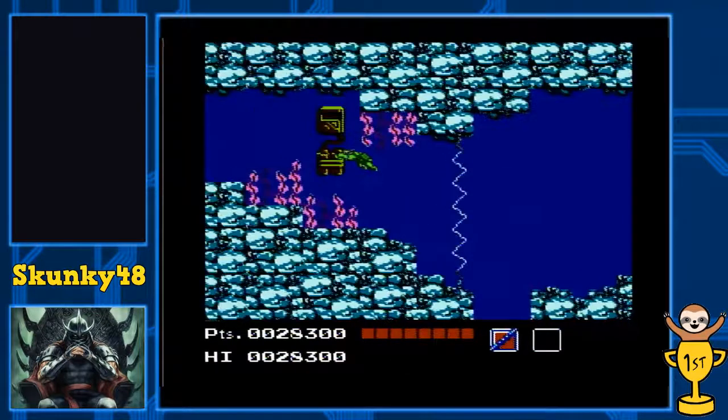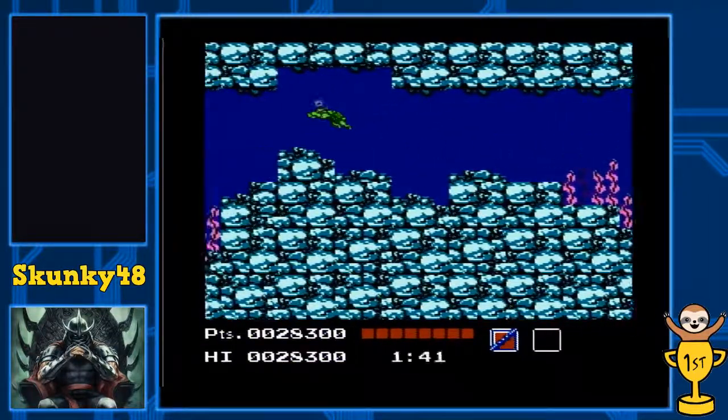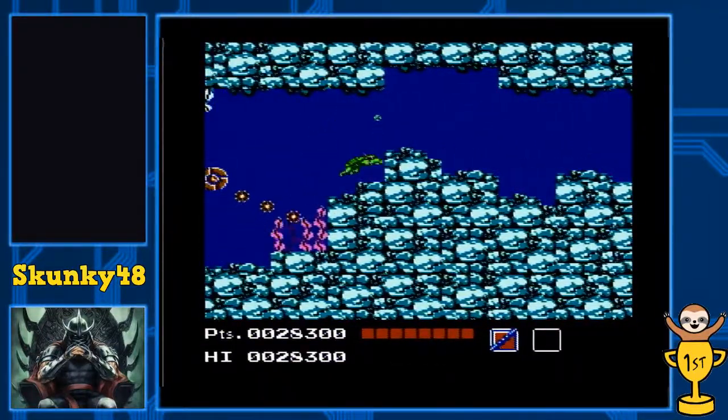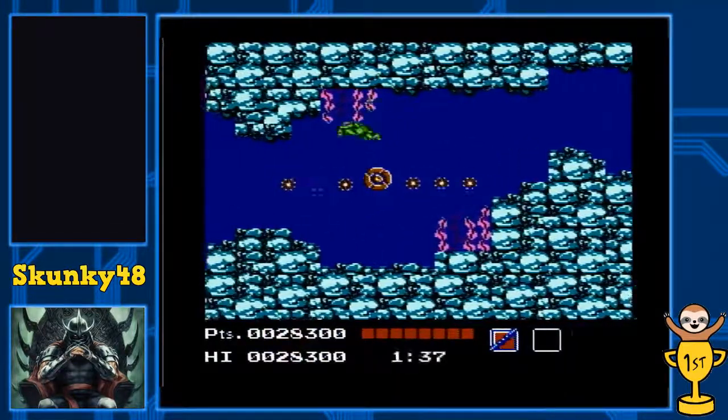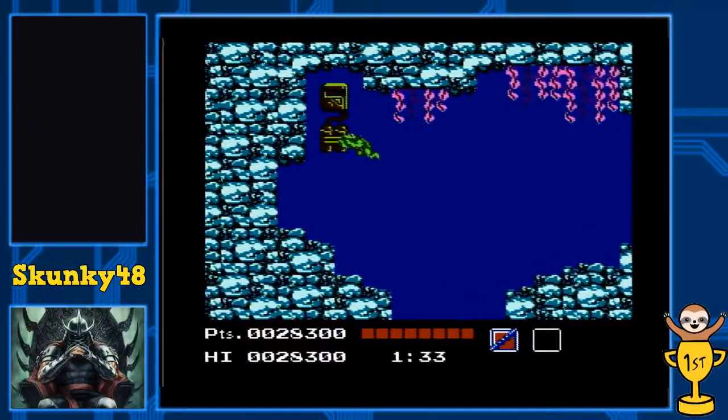There's something I found with the spinning thing. It's got a current pushing you to the right, but if you drop down here and hug this wall to the right — right here, hug against it — you get your speed back. So you can make it through there no problem, go up and grab this bomb.